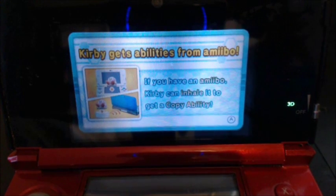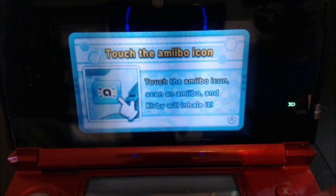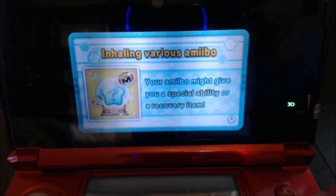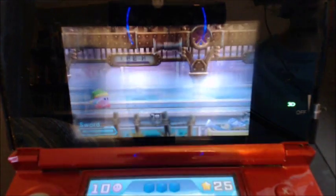Kirby gets abilities from Amiibo. If you have an Amiibo, Kirby can inhale it to get a copy ability. Touch the Amiibo icon, scan an Amiibo, and Kirby will inhale it. Your Amiibo might give you a special ability or a recovery item. It's pretty self-explanatory.